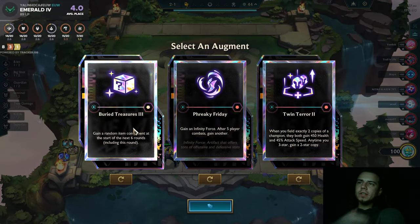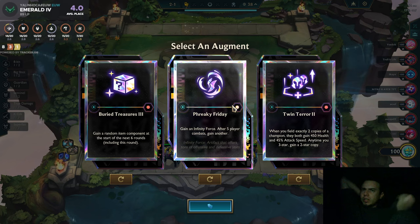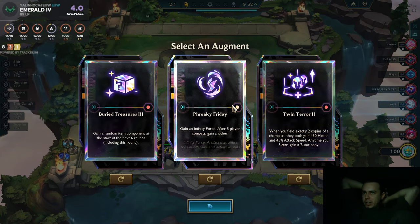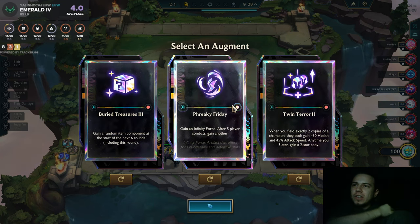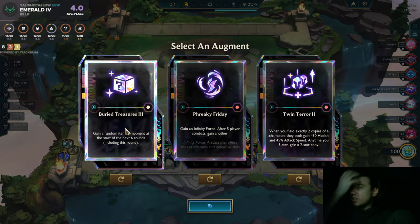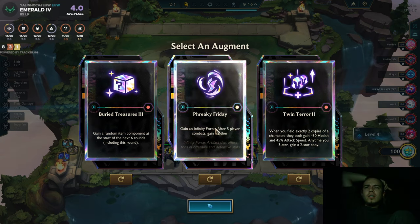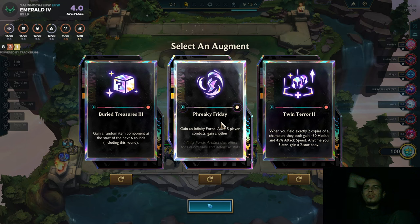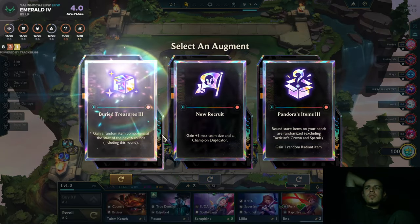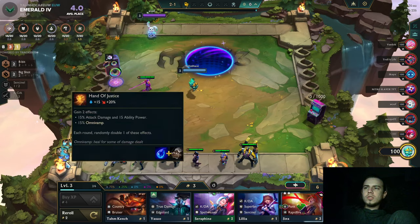Wow, that's a prismatic lobby! We started off with Buried Treasure or Freaky Friday. Freaky Friday is amazing with Edge Lord's ribbons, but Buried Treasure is like — it's impossible to say no to. This also gives us after five player combats, but we will be strong in two or three player combats with Buried Treasure. I think that's just insane. I'm taking the Buried Treasure right here.